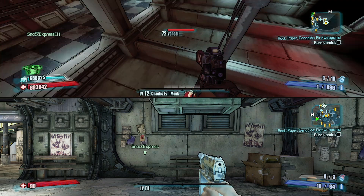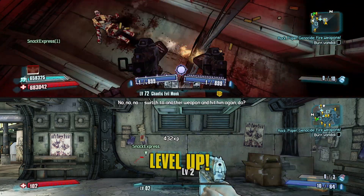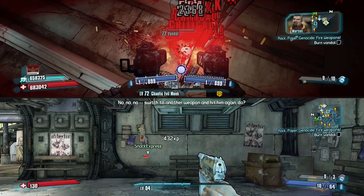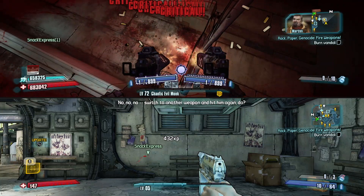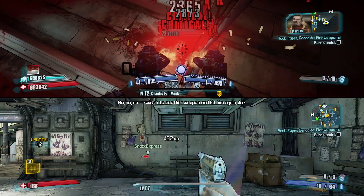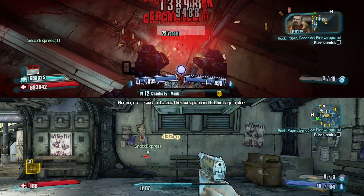With your Gunzerker — which is the top screen, the level 72 character — dual wield your Infinity Pistols and keep killing the bandit, hitting that sweet spot every time it respawns. With those perks I told you about, you'll be firing as fast as the Infinity Pistols can possibly fire and you'll never run out of Gunzerk. It's a brutal combination that lets you kill this bandit over and over — as you can see, I'm already level seven on the bottom screen.